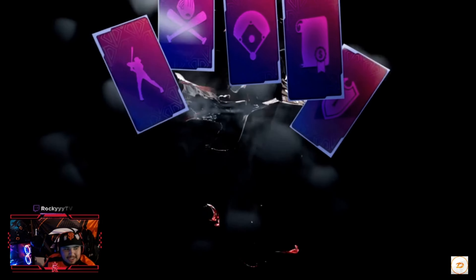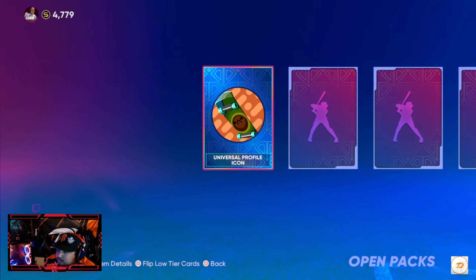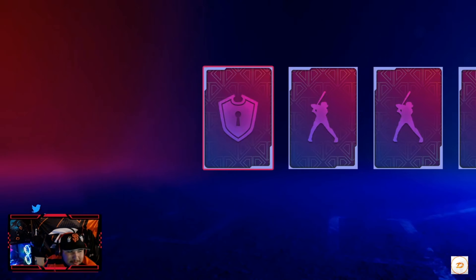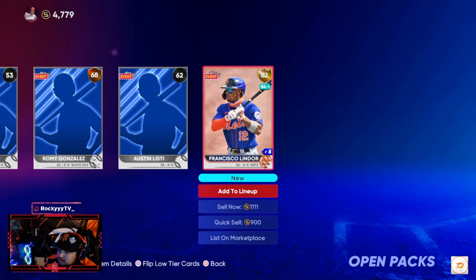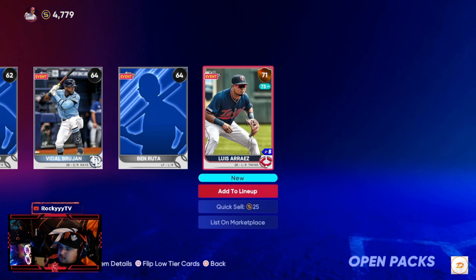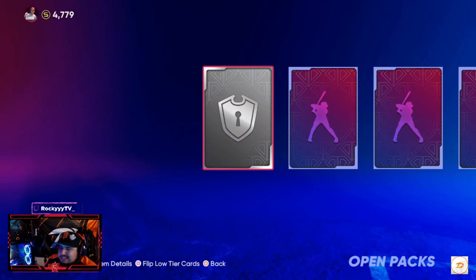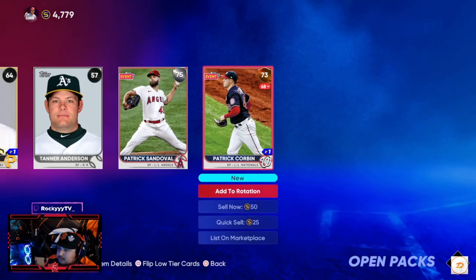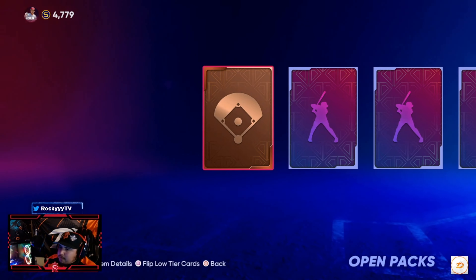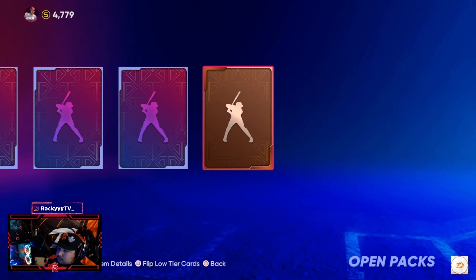Josh Bell right there, 78. I just want to open some packs. After this I'll start grinding. We got a diamond here — don't troll me. I pulled Trout once... not last year — we got Lindor, oh Lindor! I don't remember when it was, maybe toward the end of the year. We've got 11 more packs — this is going to be a really short video, I might just add it to the other video.